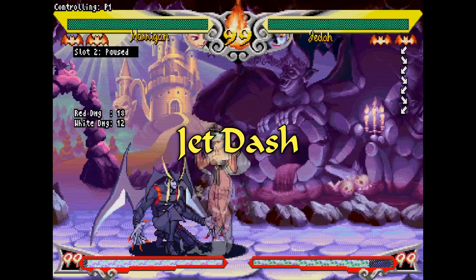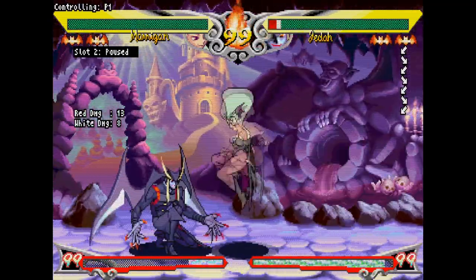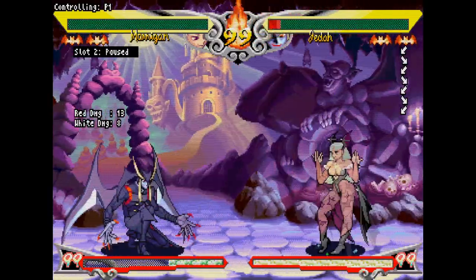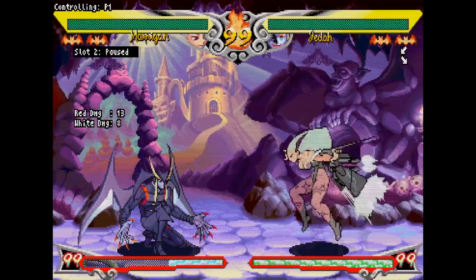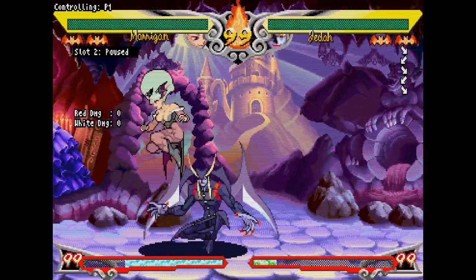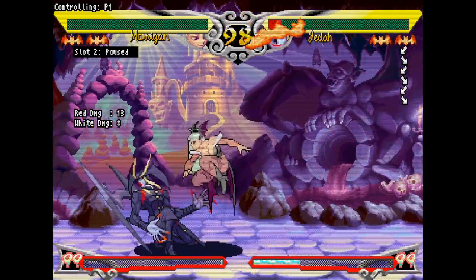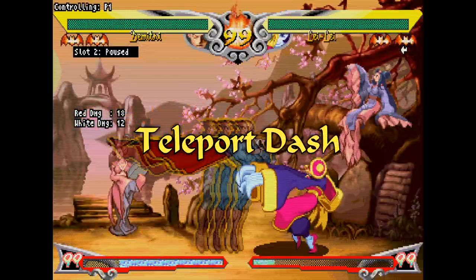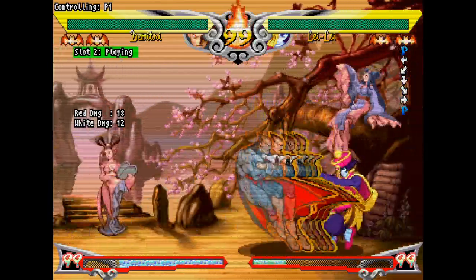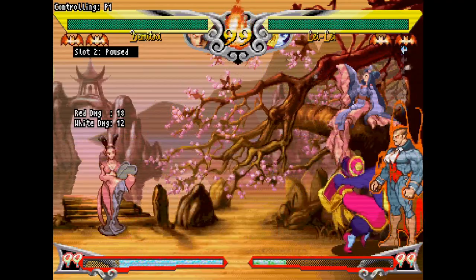You usually can't get a combo off hop dash overheads unless you delay the button a little bit, taking the instant out of the instant overhead. However, hop dashers can shorten their dashes significantly by pressing the opposite direction right after they dash. These short hops are really strong movement tools and can more easily lead to full conversions. Jet dashers are a lot like hop dashers — they leave the ground when they dash, and their dashing attacks are considered overheads. The main difference is that you can control how far you dash.